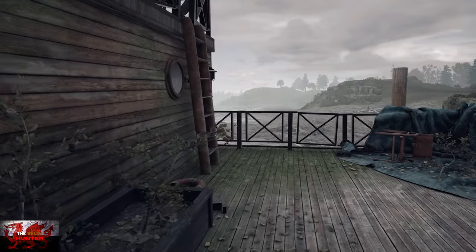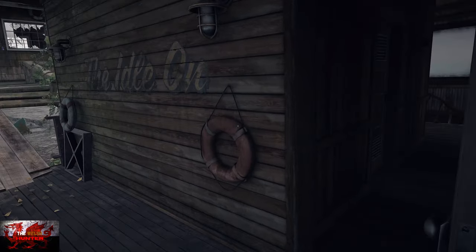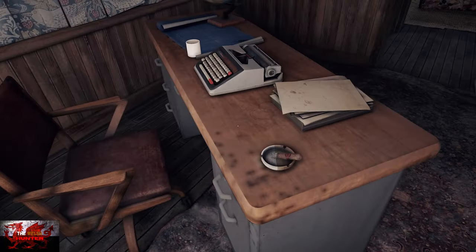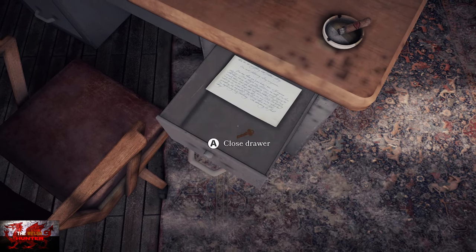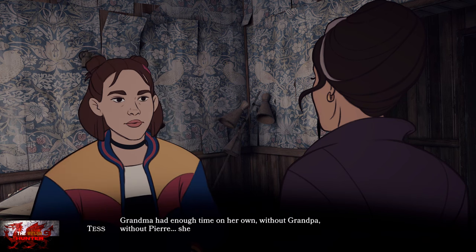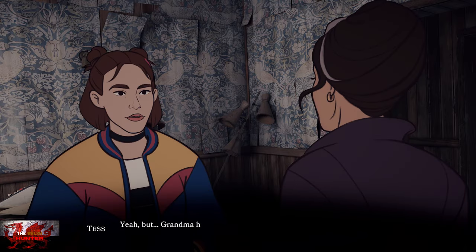Head back up the ladder, back through the door, take the next left, and we can finally open up what Pierre was hiding. Interact with the postcard, have a look, and then interact with the mailbox key.